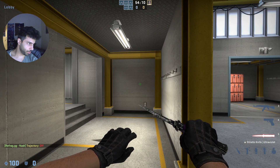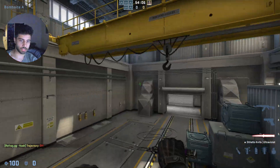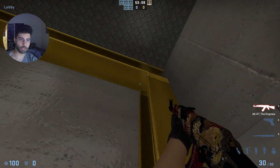Here's a two-flash entry padding combo you can use in Nuke A-side executes. You ideally want a molotov and a smoke off, otherwise there's just too many angles to clear. What you're going to do is get up to this point, on this side of the yellow beam.